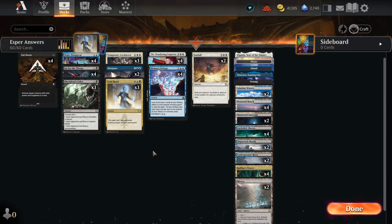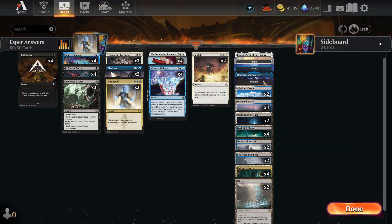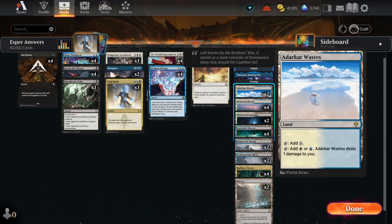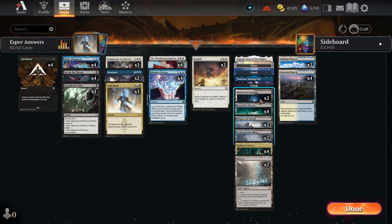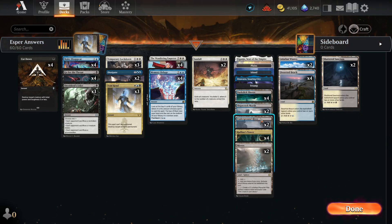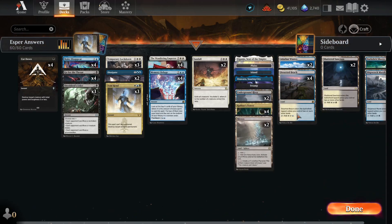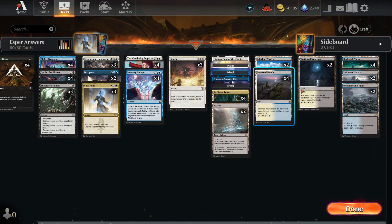And then the land base — it's insane because we're Esper, we got three colors. So we have one Gonjo, one Planks, one Ottawara, one Island, and one Swamp. We don't have Takenuma since all we have is Wandering Emperor, so Takenuma's not really that good in that situation. Then we have two Dark Heart Ways and four Deserted Beach — that's our blue-white land. Two Shattered Sanctum — that's our white-black land. Then we have four Dark Slick Shores, two Shipwreck Marsh, and two Underground River as our blue-black lands because a lot of the deck is blue-black.